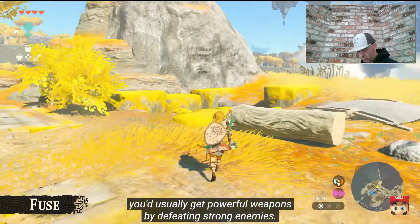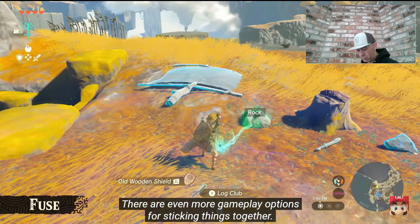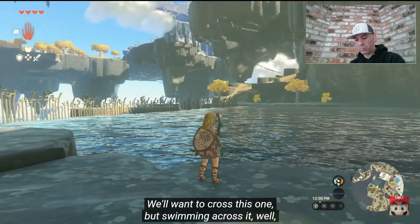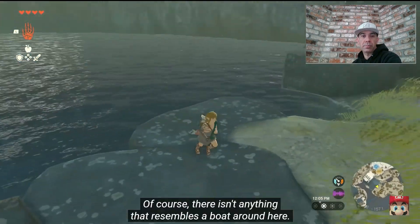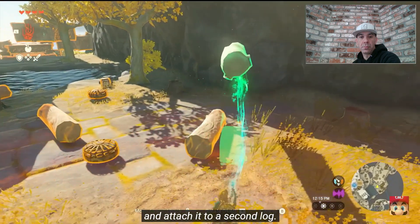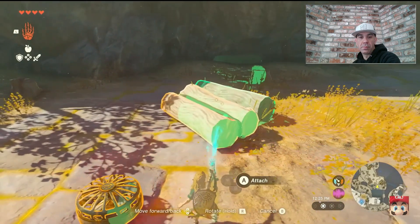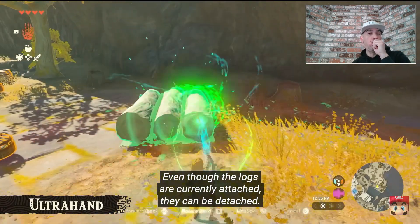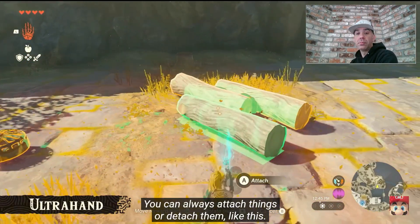In the previous game, you'd usually get powerful weapons by defeating strong enemies. But in this game, fusing even the weakest weapon with something else could turn it into a useful weapon. There are even more gameplay options for sticking things together — let me demonstrate. Some of the Sky Islands even have rivers. We'll want to cross this one, but swimming across it... well, the river's too wide for that. We need a boat. Of course there isn't anything that resembles a boat around here, so we'll lift up this log and attach it to a second log, make a boat. We'll bring this over here and attach a third log. It's a makeshift raft. This is another new ability called Ultra Hand. Even though the logs are currently attached, they can be detached. Let's modify the shape of the raft. You can always attach things or detach them like this.